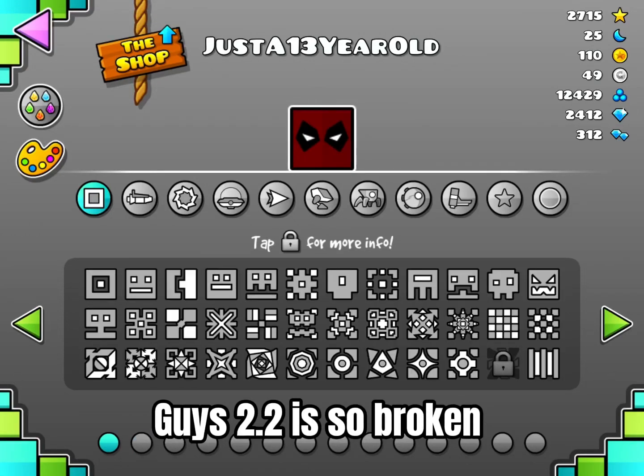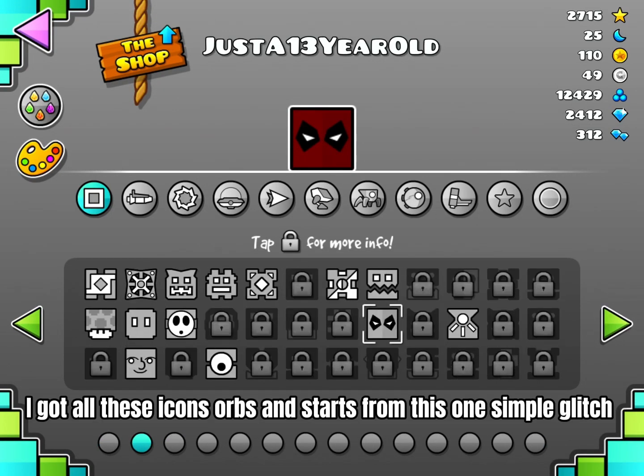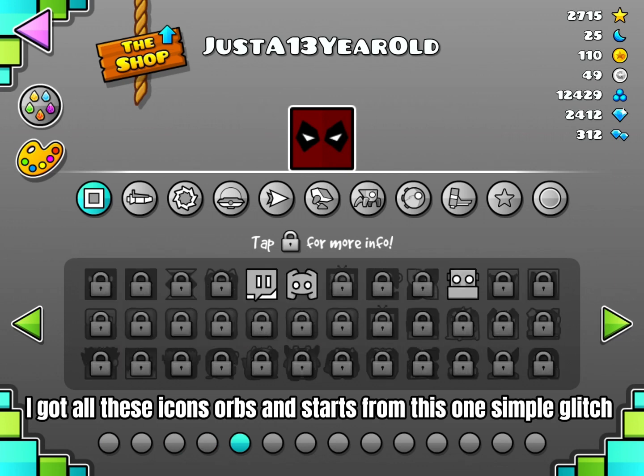Guys, the point 2 is so broken. I got all these icons, orbs, and stars from this one sepulch glitch.